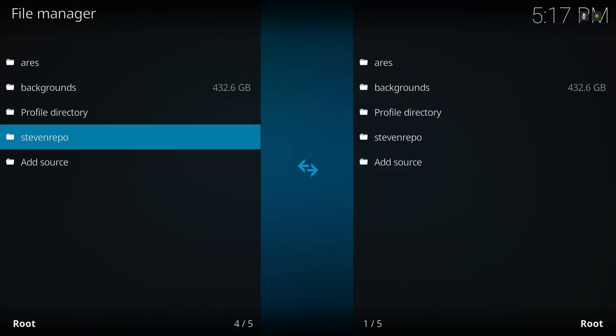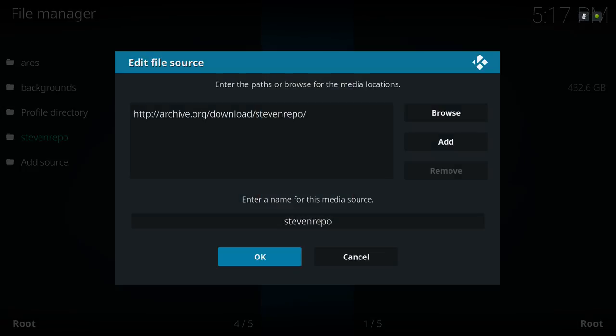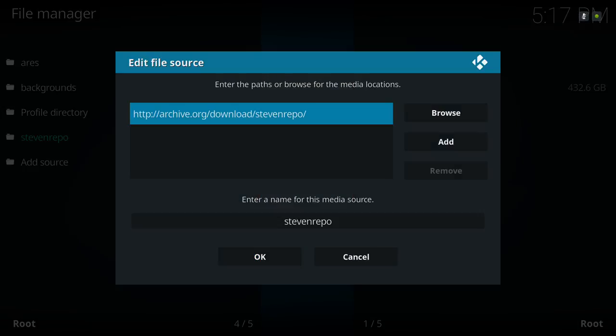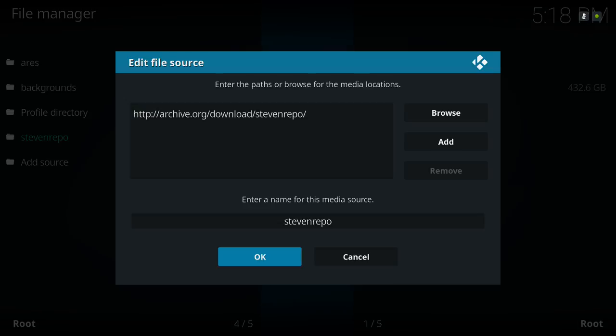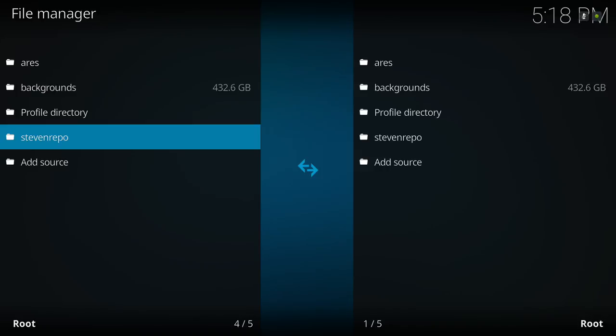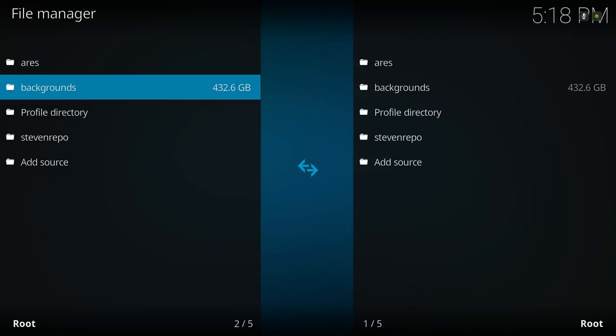Or if you want to use the Steven Wizard, in the Add Source section put: http://archive.org/download/stevenrepo — I left it named Steven Repo. Then hit OK. Both of these links will be in the description down below, so check it out.